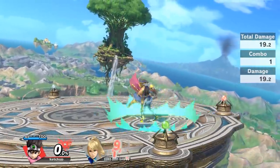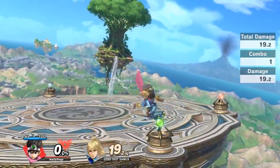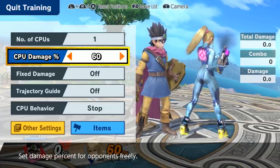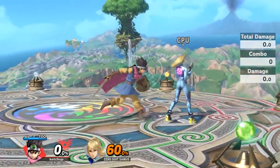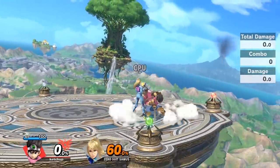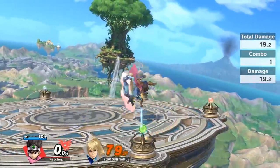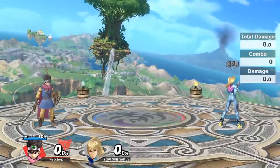Hero's down air is also very notable because you actually get combos off of it. If you get the spike you can get a grab off of it, you can also get a jab, and you can even get an up tilt. So landing with down air is pretty reliable and you can do some kill combos off of it. Note that these combos are being done against a computer that isn't moving, so they'll be more difficult on real humans. But for example, at 60 percent a down air into up smash works, and if you get a crit off of this they're dead.